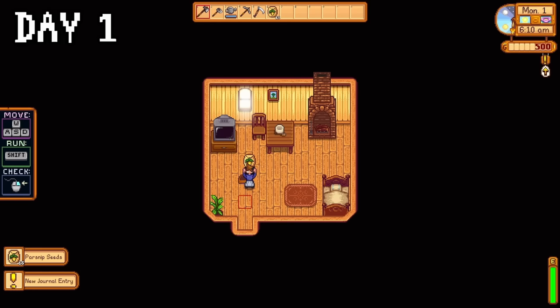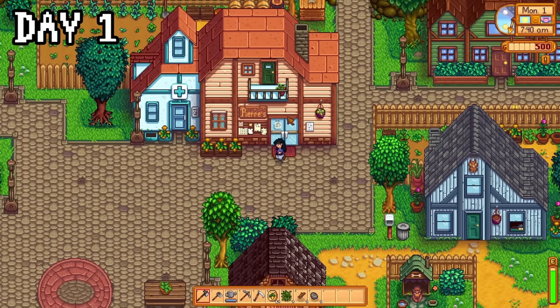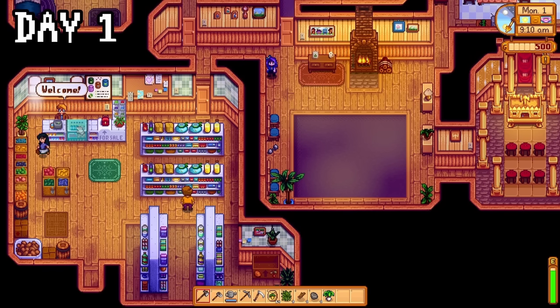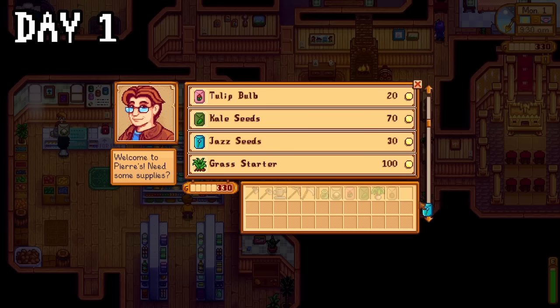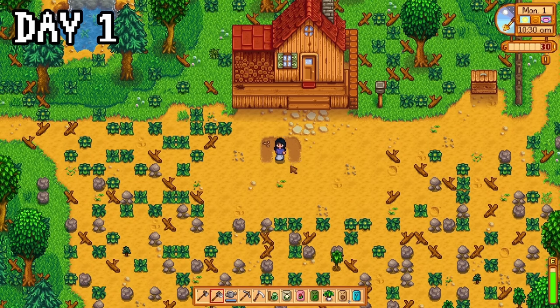On day one, I grabbed my parsnips and started clearing my farm. I planted one and went to Pierre's to sell the rest, but it was close, so I decided to go meet some other people — plus the dog. Dusty is cute. It was finally 9am, so I introduced myself to Pierre because he's the one I usually forget. Then I sold my parsnips so I could buy one of each seed and fill the rest on potatoes, because I saw a Reddit guide somewhere. I ran back, excited to plant my first ever seeds.